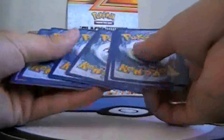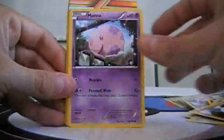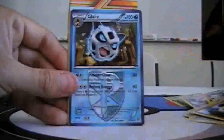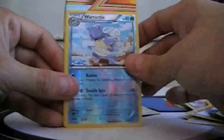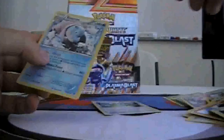Next pack: Trudigon, Muna, Axew, Shelmet, Kangaskhan, Lilip, Rare Candy, Electric, Reverse War Turtle, and another Blastoise — nice!